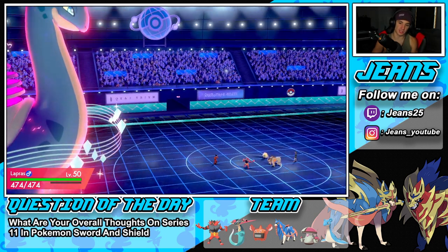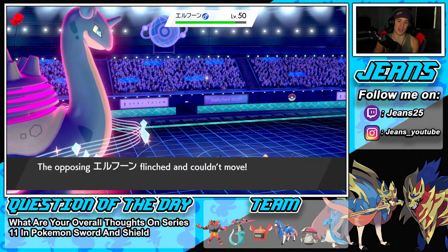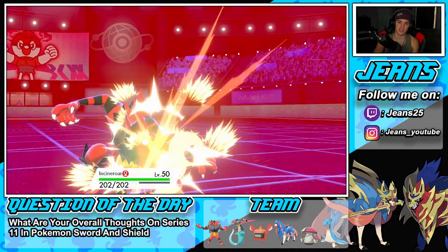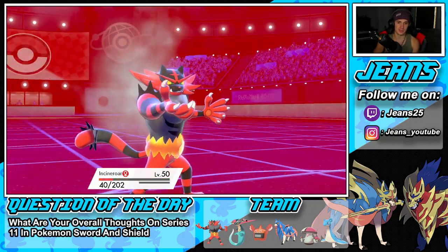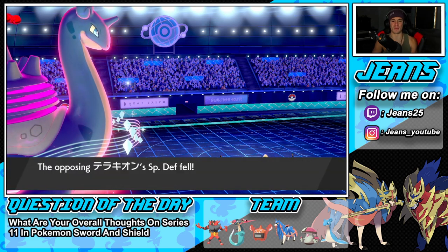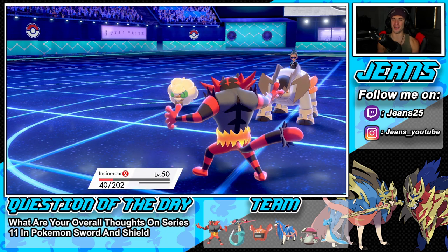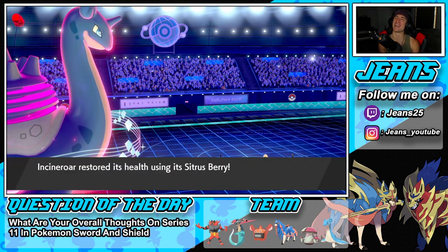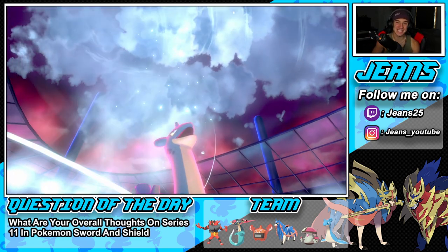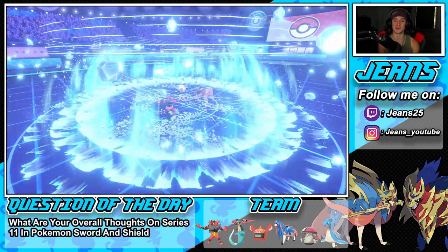He goes for Close Combat — cool with that. We drop defense, we get rid of Whimsicott and Beat Up, we set the Aurora Veil, and eat our berry. Yes sir! Series 11 — loving it. Rent this team, it is so good. I saw this team and I was like this has got to be the first team I showcase and it's working out perfectly.